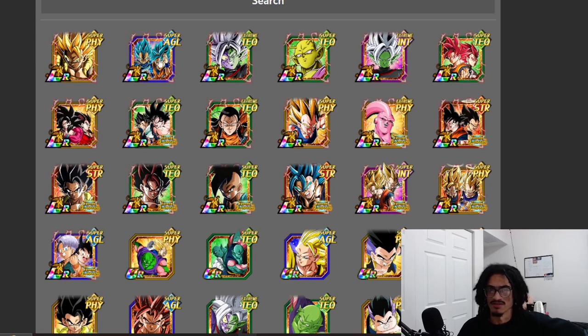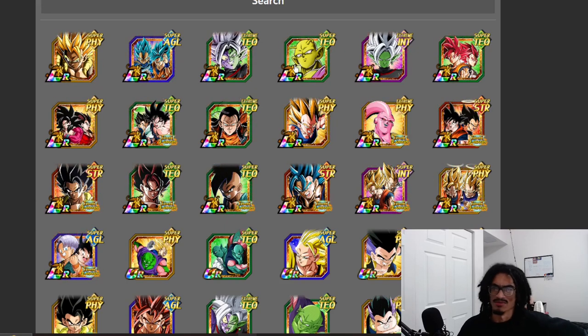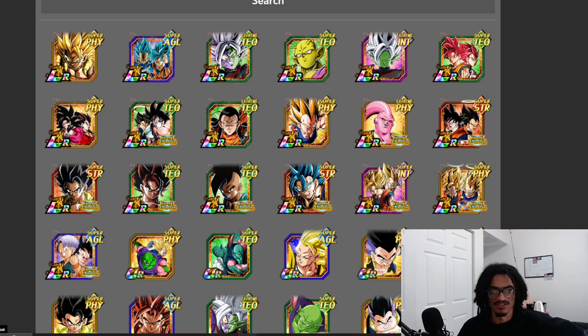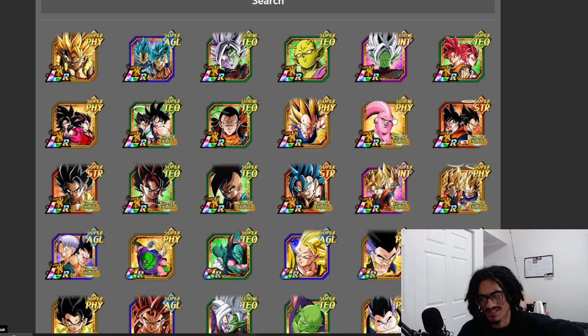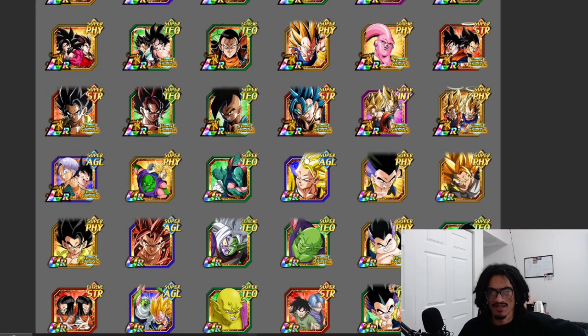Let's take a look at the lineup of LRs. Agio Vegito Blue — hell no. LR Tech Merged Zamasu right next to this card — probably not. Orange Piccolo — probably not. Fused Zamasu — hell no. Both the seventh years — hell no. Tech Gogeta — absolutely going to be the link and partner you sit right next to, for sure. Super 17 — come on, be real. LR Super Saiyan 2 Angel Vegeta — no.